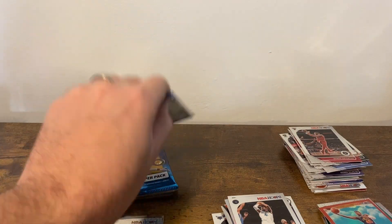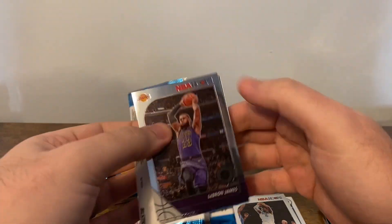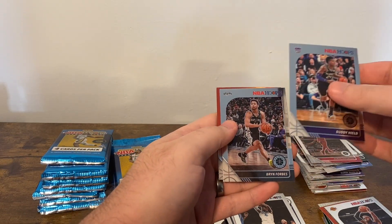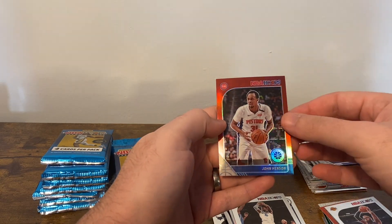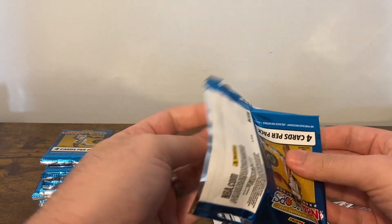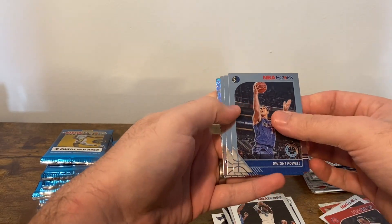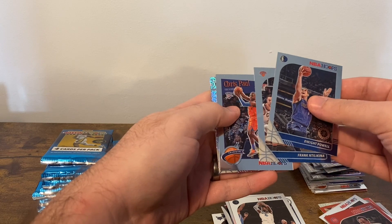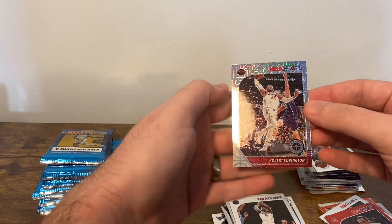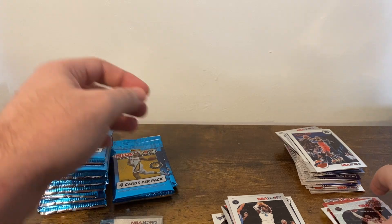Sorry about that, somebody was at the door — had to address that. Alright, back to it. LeBron, Buddy Hield, Brent Forbes, John Henson. Let's see a little bit of color rookie in here — come on, let's get something good. Dwight Powell, Frank Ntilikina, Chris Paul, Robert Covington on the Mojo — also has a nice print line. Seems to be a common theme.